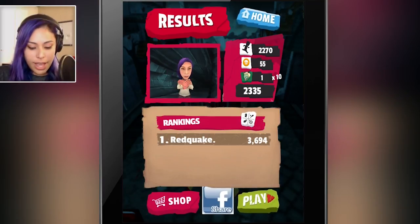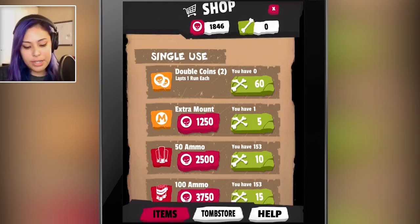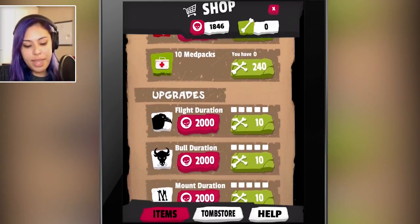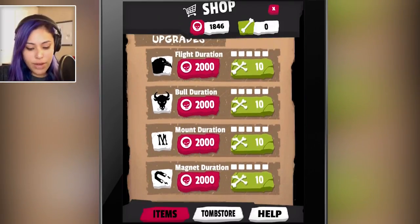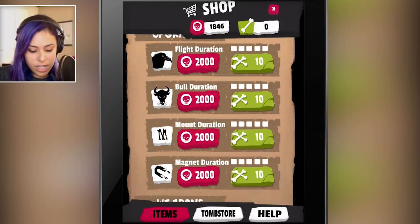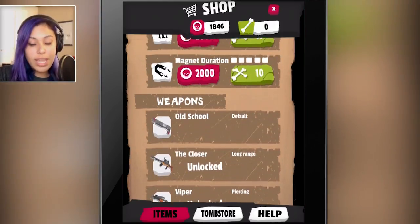Before I play again, let's go ahead into the shop and I'll show you different things that you can purchase. The in-game money is called bones, and there are different things you can purchase: coins, extra mounts, animals, and med packs. You can also get some upgrades such as mount duration and flight duration. There are also guns that I have unlocked.